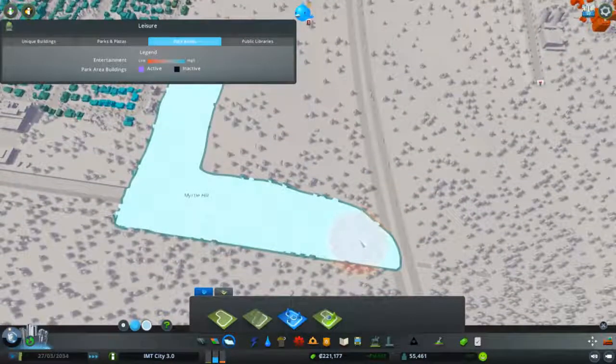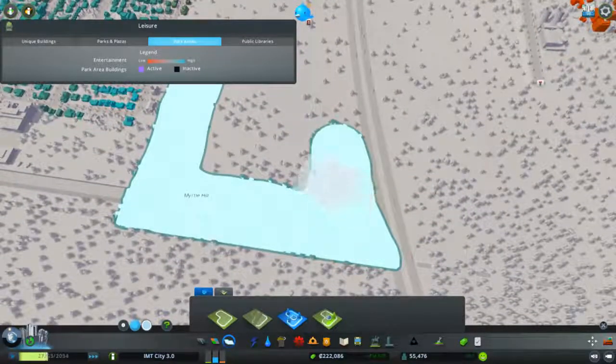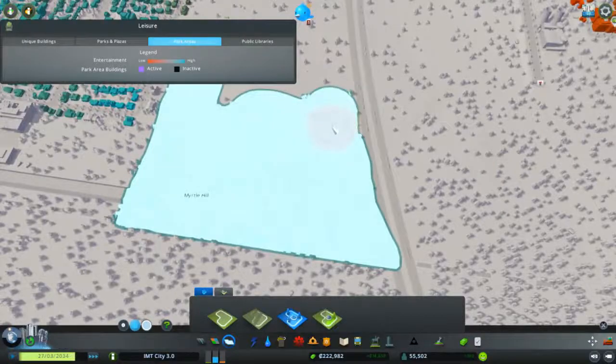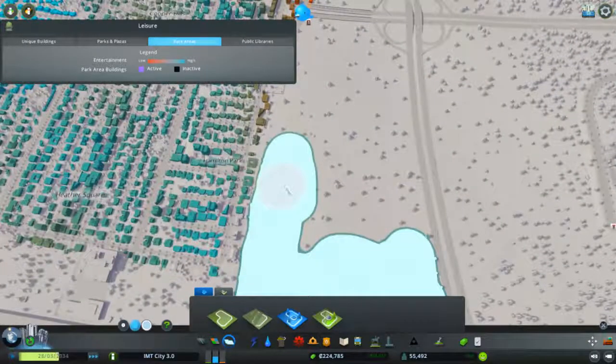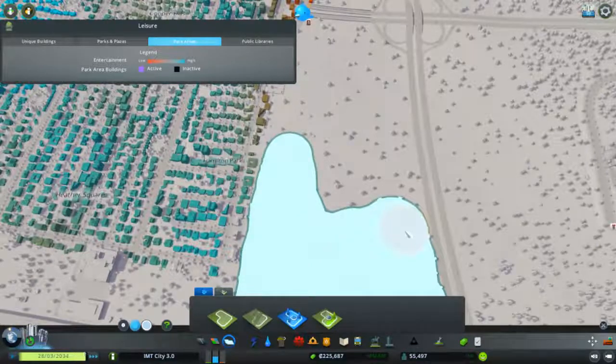So we just have it coming to here. And of course if we want to expand it, we can also do it on the other side of the highway. It is a bit of a weird location to build it, but it is okay.